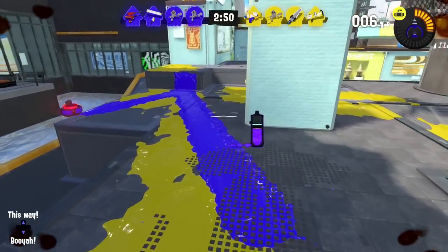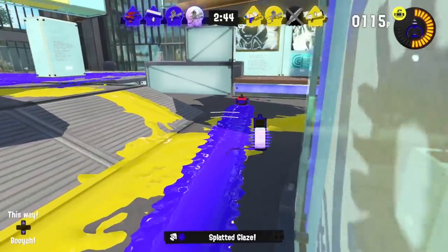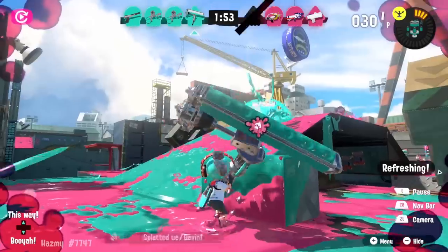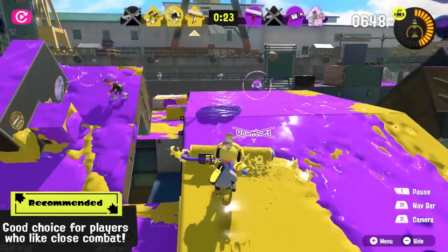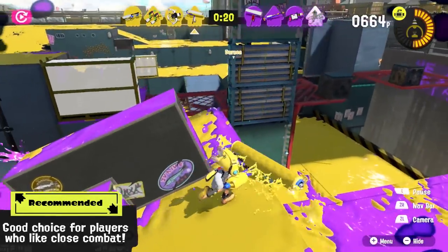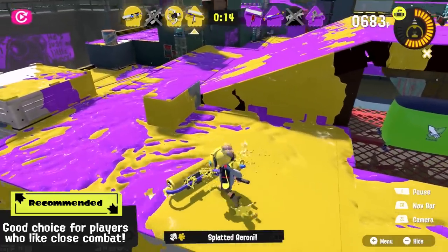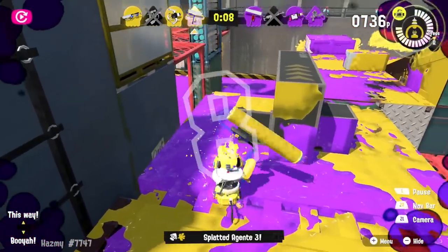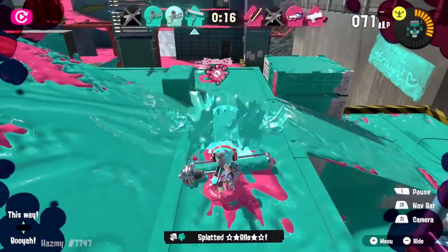Just like other weapon types, rollers also have multiple styles, such as the splat roller that focuses on sneaky close range attacks and slayer gameplay, or the dynamo roller that's more of a support or backline roller capable of extremely good ink pressure and long range harassment. Rollers can be a deadly frontline or a very effective support role in a team, either punishing enemy backliners and loners or denying your opponents from advancing with well-timed surprise attacks or ink pressure with your flings.